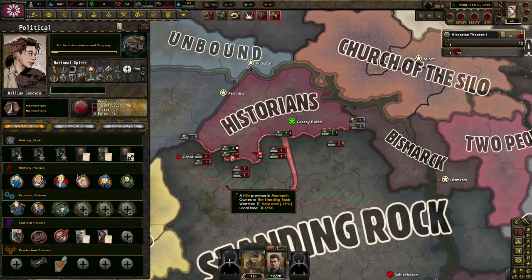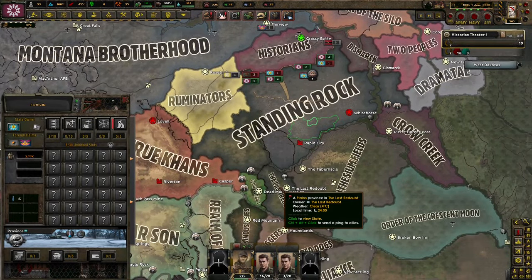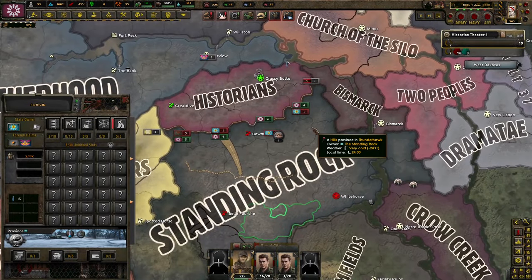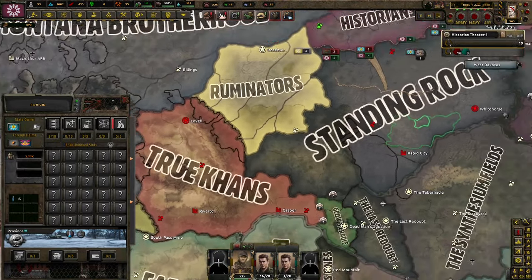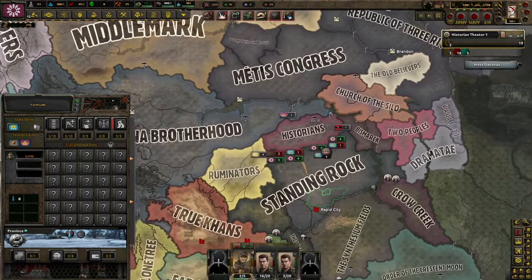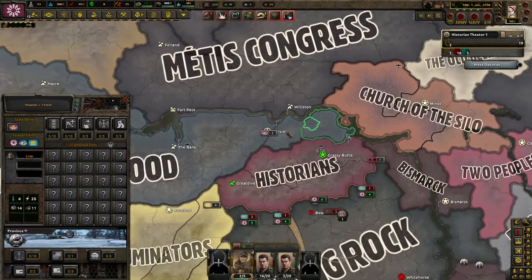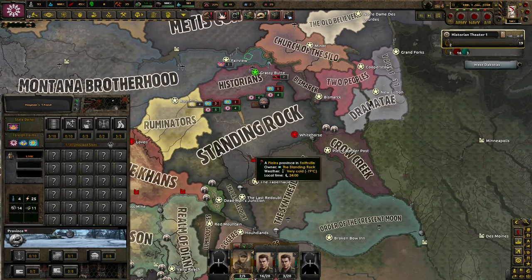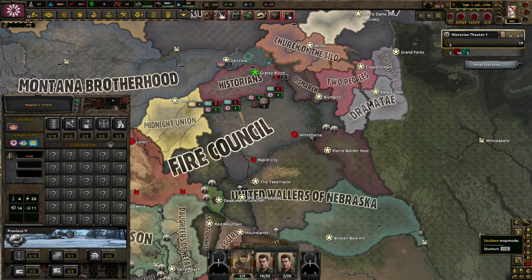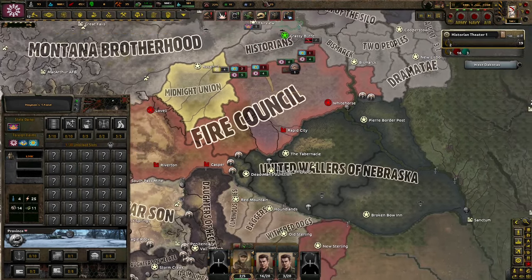So let's go back to the drawing board. This has not been very good. Basically, truth be told, I had to use console commands. Because at war with Standing Rock, if it was just us versus them, we could probably do okay. But then they allied with the True Cons and went to war with us. The Montana Brotherhood demanded both Watford City as well as Heman's Stand. We can't fight a two-front war, so I had to give those up. By using console commands, I made Standing Rock and the Great Cons go to war with Nebraska — the United Walters.